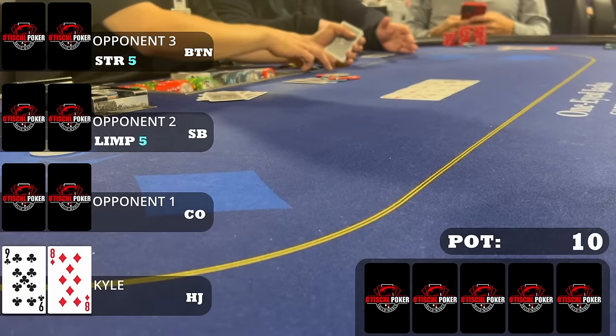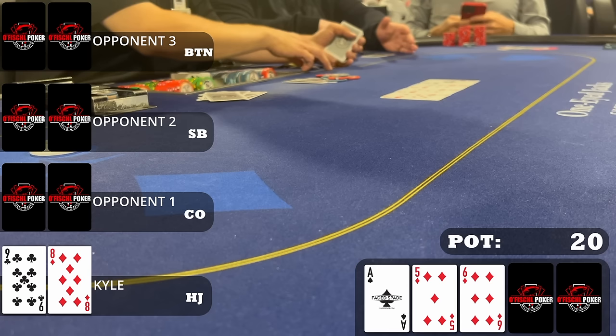I win another small one before the button straddles. There's one limp and I'm in the hijack with eight-nine offsuit. I choose to limp, thinking I can play this multi-way in relative position without facing too many difficult decisions. The cutoff calls, button checks — four players, five dollars each — to a flop of ace-five-six with two diamonds. I have a gut-shot but it's a tight table and any of these players could have limped with ace-x and they're never folding, so I check. It checks through and we bink the seven of hearts on the turn.